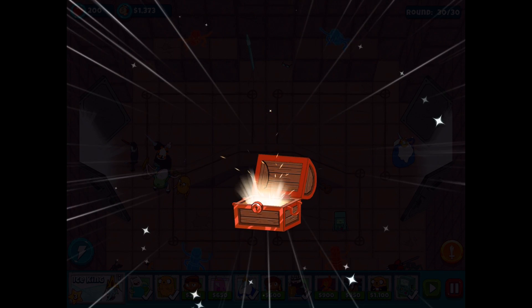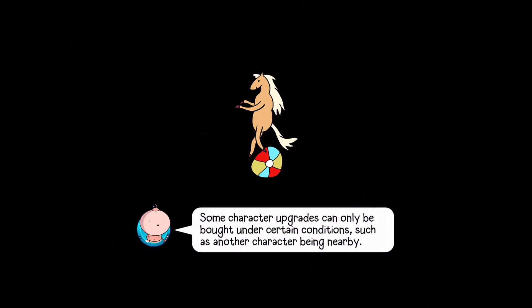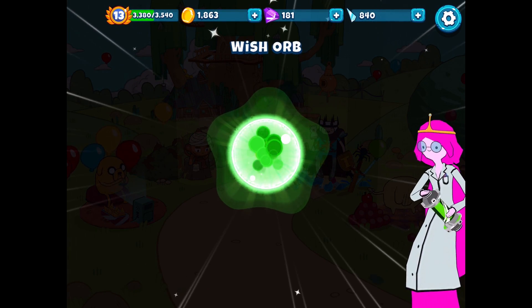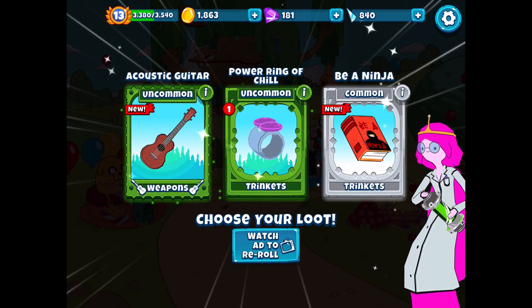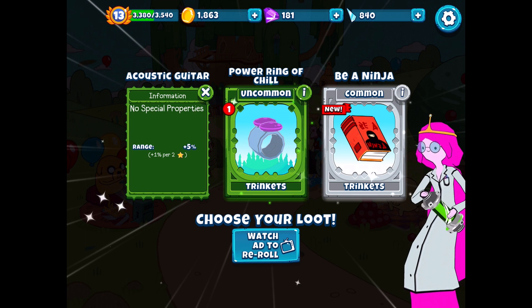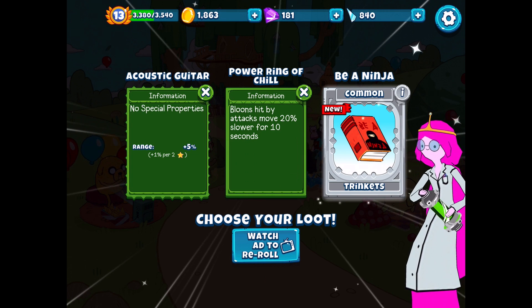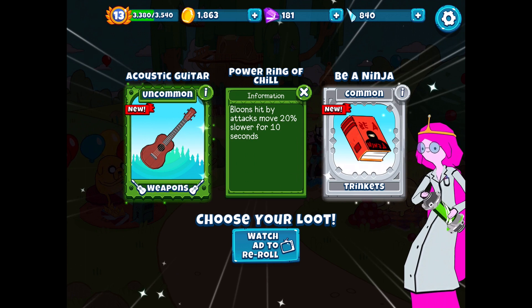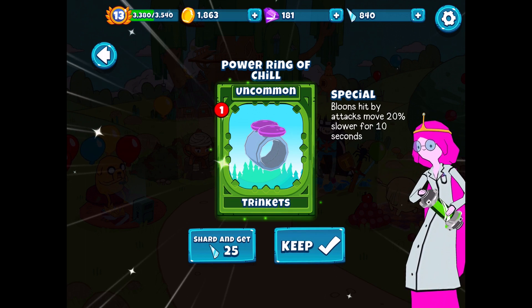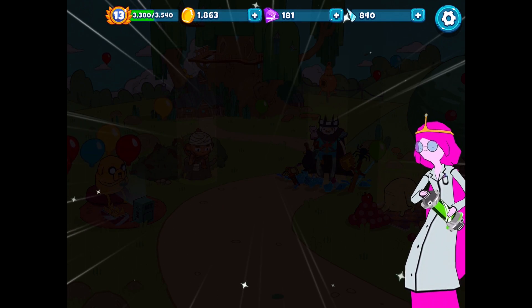Another chest for us as well - these longer levels give us more loot. 50 coins, a gem, a banana, and a green wish orb - not too bad out of a normal bronze chest. The banana's always nice to have. What's gonna be in this green orb? We got acoustic guitar and powering of chill, which we already have one of - balloons hit by attacks are 20% slower for 10 seconds. That's a really good one. Acoustic guitar gives plus 5% range. I'm on the fence, but I think I'll just get the powering of chill. I don't think I want to give 50 whole gems for the acoustic guitar.